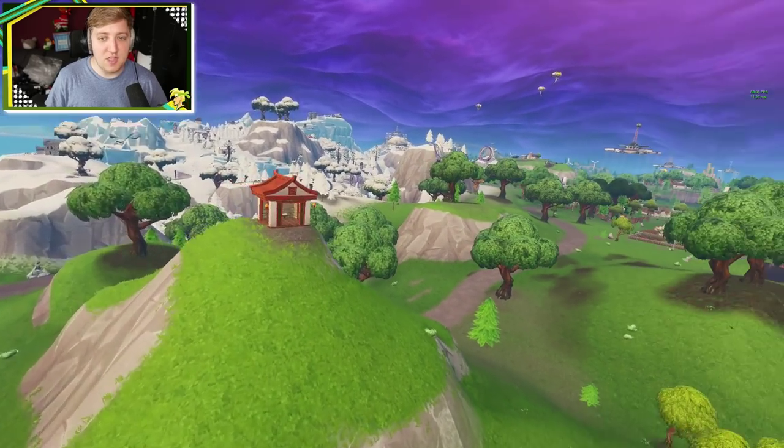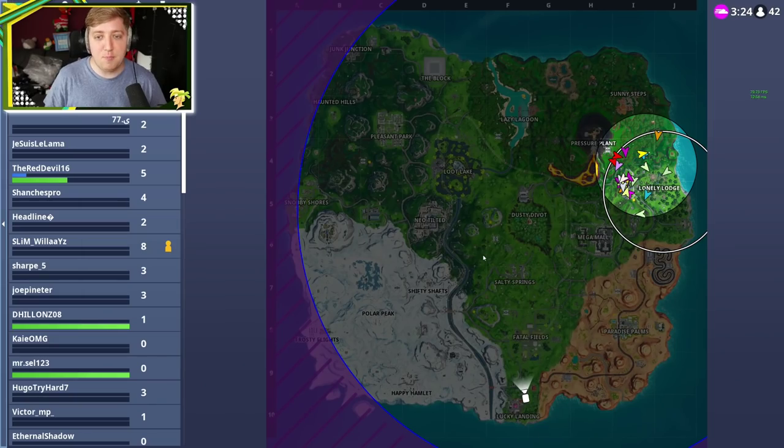You might have seen these around the map over the last couple of days. On the larger map you can actually see these very bright yellow circular spots — these are basically your various different locations.